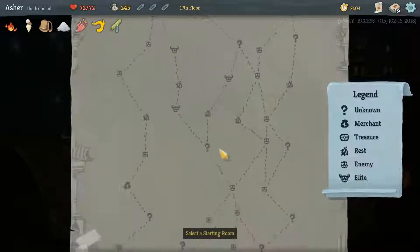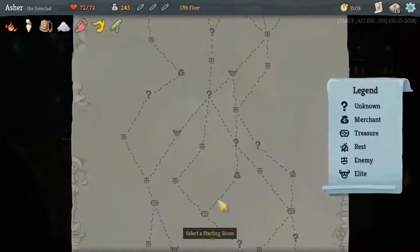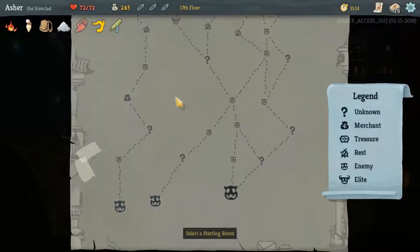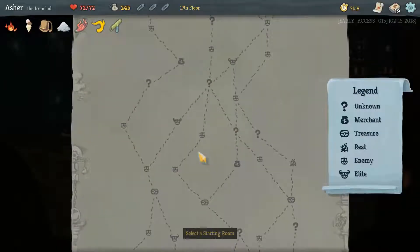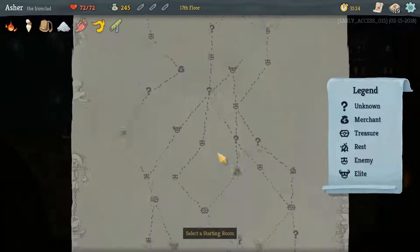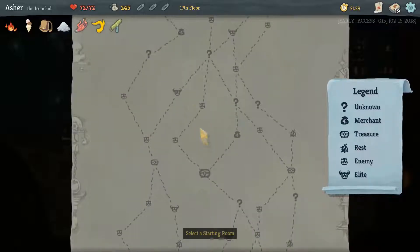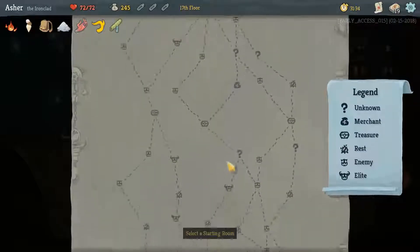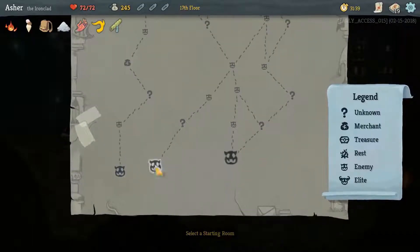That's ballsy. I don't know if we for sure have the defense to do it. We could go this way and still grab two elites and a merchant. I like chasing elites as well as the next person, but I don't necessarily want to run a gauntlet all the way through when our deck isn't totally complete yet. Although I think we are strong enough, to be honest. I'm going to take the route that puts us to another merchant, because the other routing completely misses a merchant, and we do want to be able to buy something. Merchants can appear in the unknown rooms too.